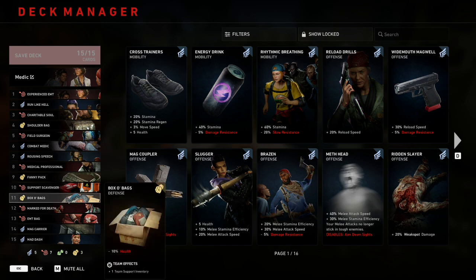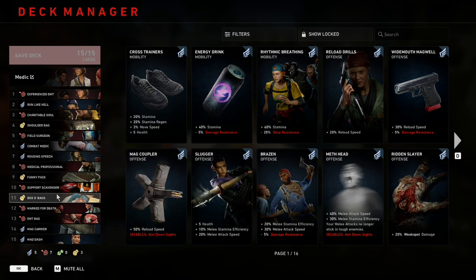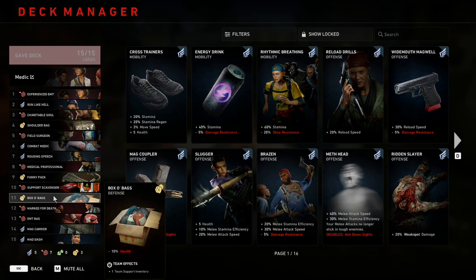At number eleven is Box O' Bags, which gives minus 10 health but as a team effect grants plus one support team inventory. Box O' Bags is just a worse Fanny Pack, which is a worse Shoulder Bag — they're all still powerful effects that I'll take for a small debuff, but that's why it's lower on the list. The minus 10 health isn't that much anyway.